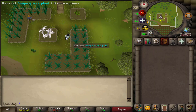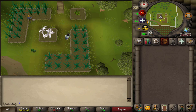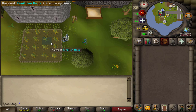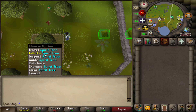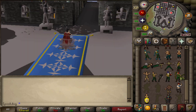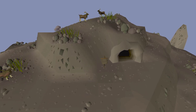Asgarnia has seven farming patches in total: an allotment group which includes two allotment patches, a flower patch, and a herb patch; two regular tree patches; one bush; one hops patch; a disease-free herb patch in the troll stronghold; and a spirit tree patch which requires Kandran. Here you also have access to the Warrior's Guild and the Max Cape. Asgarnia includes all of the troll area except for Weiss, and pest control.